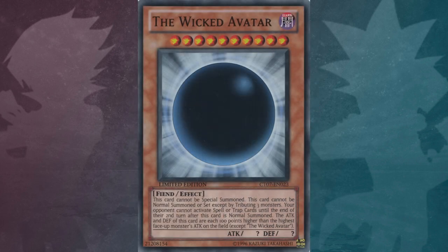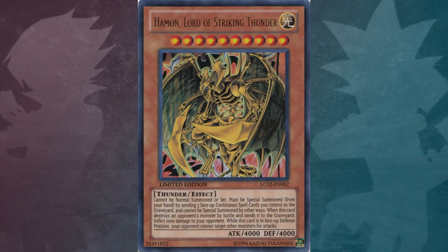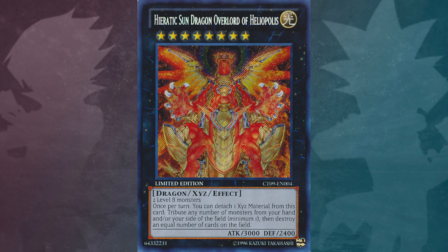This card has a wicked god counterpart called the Wicked Avatar. It also has a sacred beast counterpart called Hamon, Lord of Striking Thunder. This card also has a weaker Xyz counterpart called Hieratic Sun Dragon, Overlord of Heliopolis.